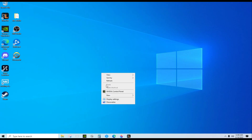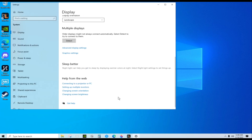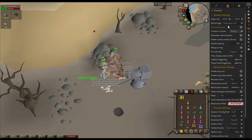You just go to your desktop, right-click your home screen, and then go to Display Settings. From here you just go to display resolution and change your RuneLite client up in the top right to whatever that shows.